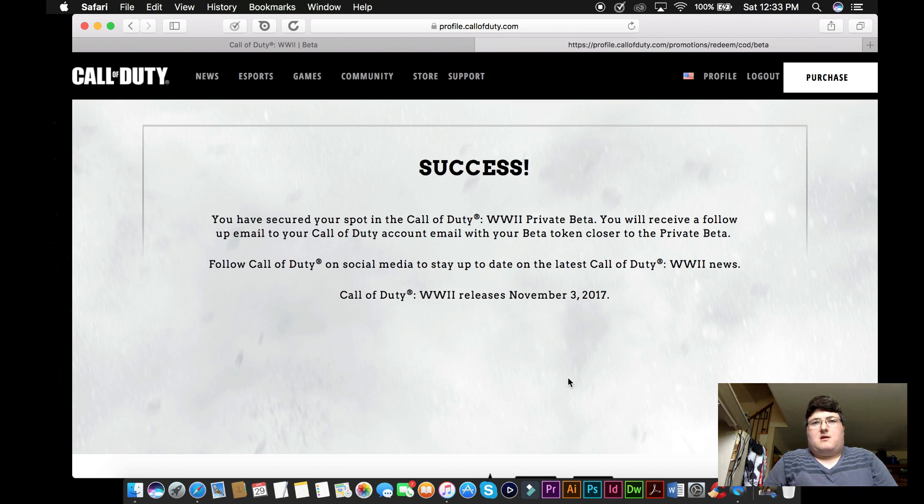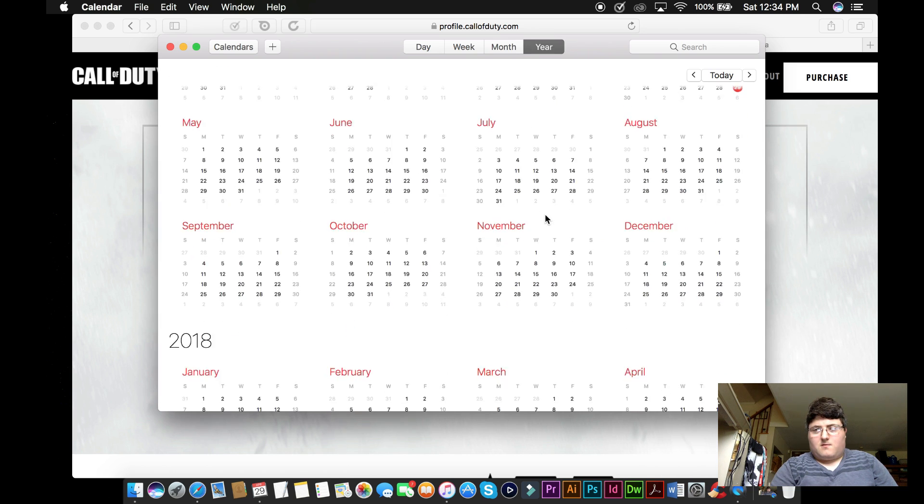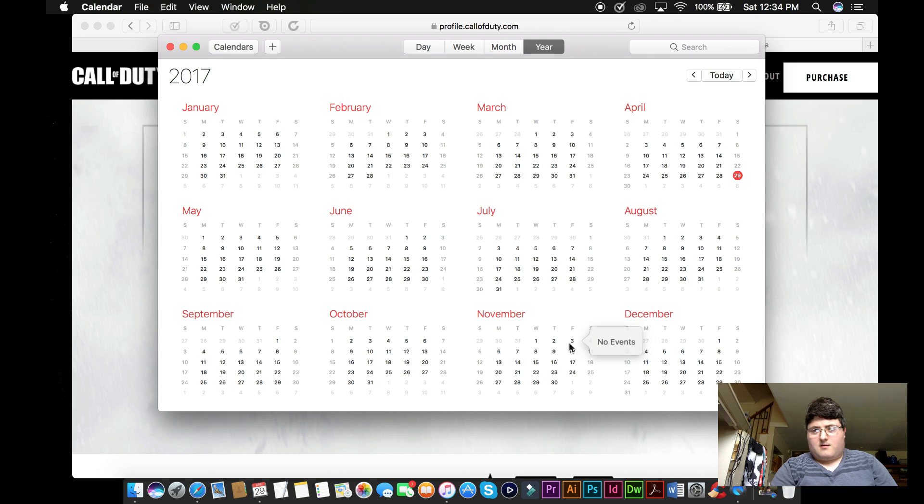You'll receive a follow-up email to your Call of Duty account with your beta token closer to the private beta. To stay up to date, just follow them on Twitter or Facebook — they'll announce when the beta is coming out. The game releases on November 3rd, 2017, which is a Friday.